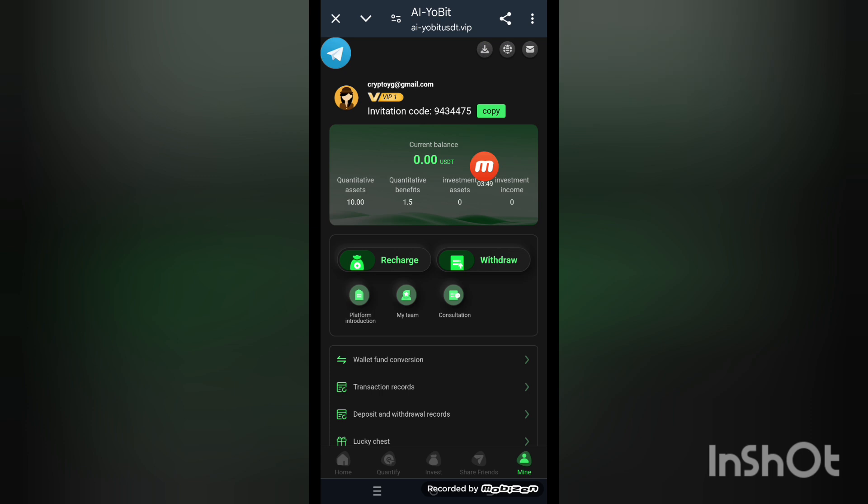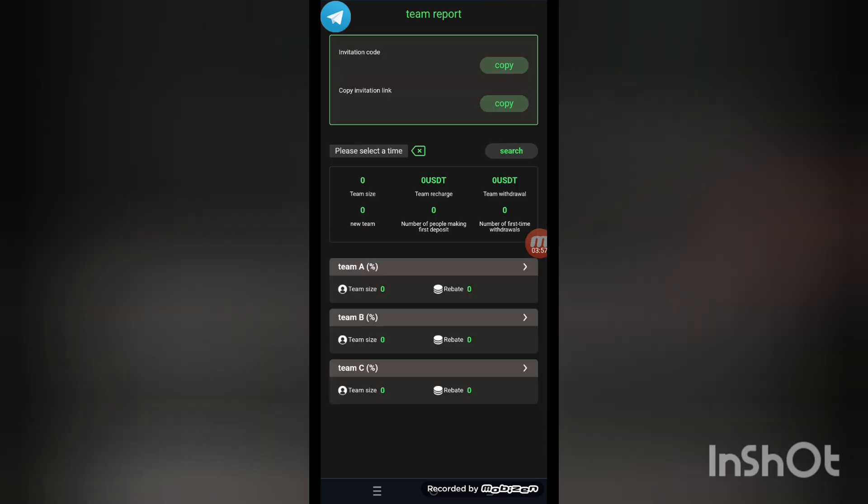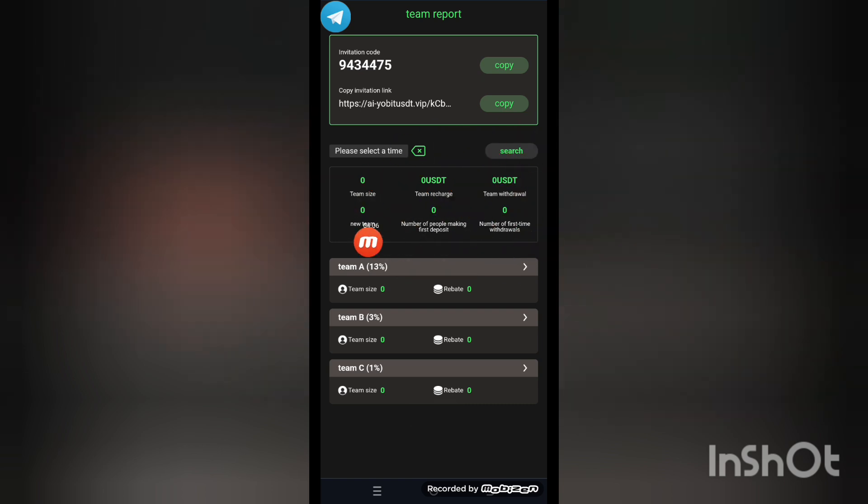Now look at my website. You can see this interface: the arrangement of assets, investment amounts, recharge, withdraw, and platform investments. My team contributions are here — click on My Team and you see the team interface. Copy the link and share. When people join, you can build your team. Look at team size, team chart, team withdrawals, and new team members.